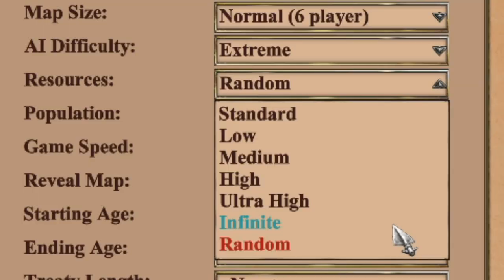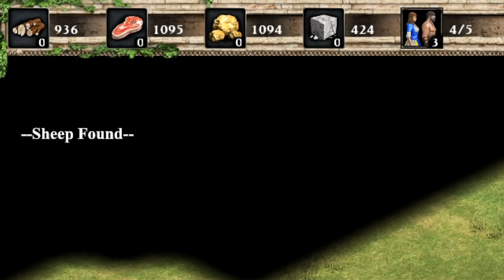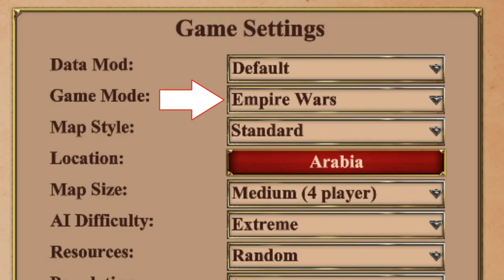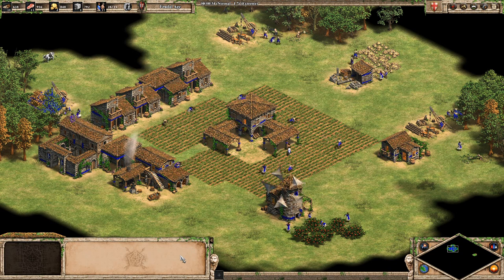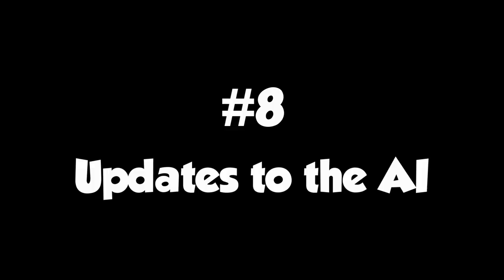You could even go for random resources, which doesn't randomly pick one from that list but instead gives a different but fairly generous number of resources every game. That being said, I think my favorite new setting is a game mode called Empire Wars — a new mode for people who want to cut out the Dark Age and jump straight into the Feudal Age with 27 villagers and a town already started for you. It's an interesting concept for people who just want to roll right into the action.